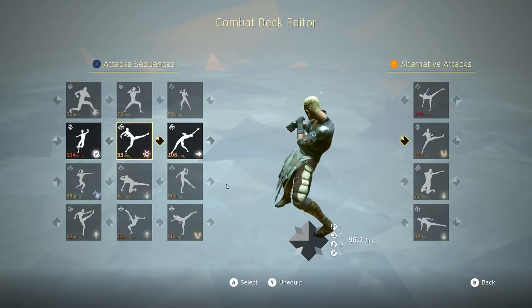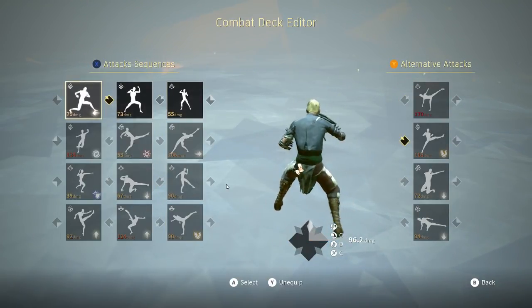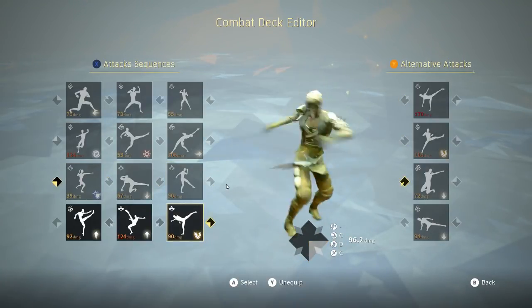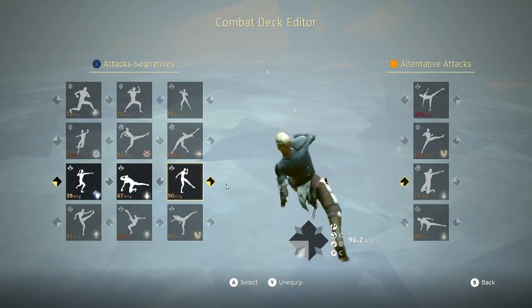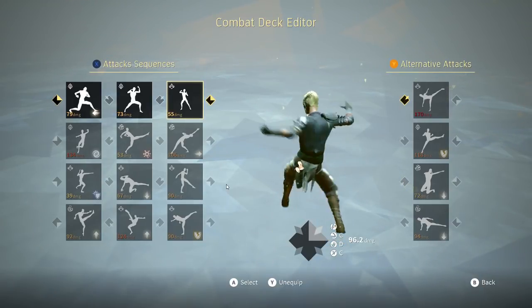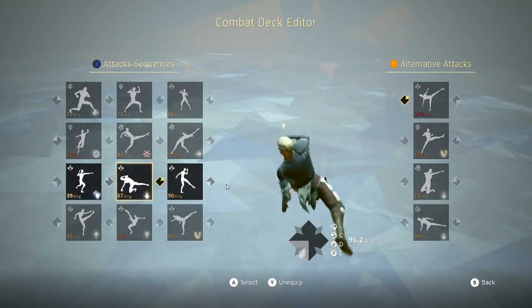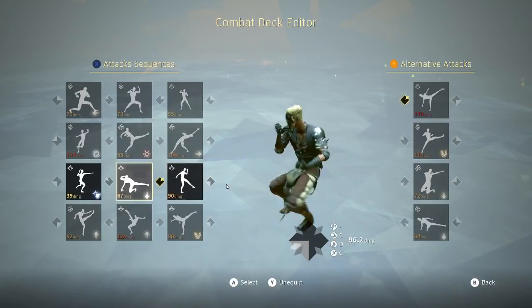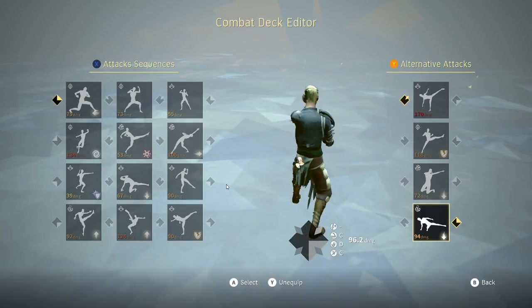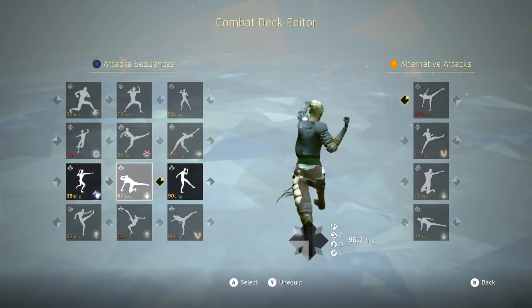Hey guys, Vulture here with some Absolver content. Today I want to talk about deck building, specifically building a deck that does a lot of different things - a Swiss Army knife deck. Something flexible that can deal with different situations you might encounter, like charge attack spam, light attack spam, low attacks, or even forsaken absorb and forsaken parry.